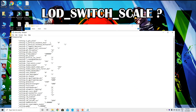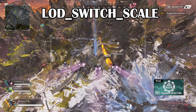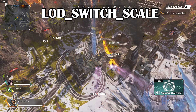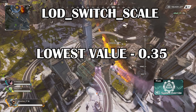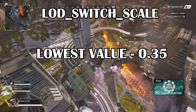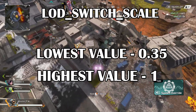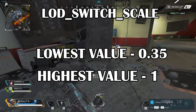LOD switch scale in the video config file is basically related to model details. The lower you keep it, the better FPS you'll get, but if you go lower than 0.35 the models might become really blurry. So the lowest recommended value is 0.35 and you can go as high as 1. It's only a matter of 5 to 10 FPS max, so you can decide whether you want more frames or better-looking models.